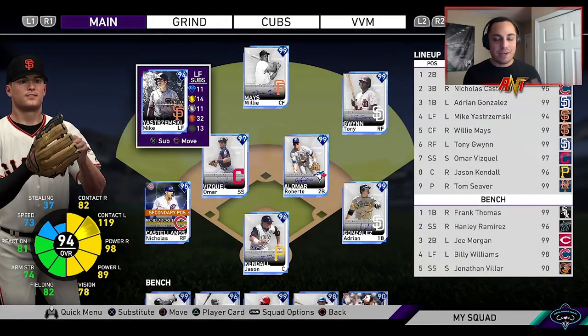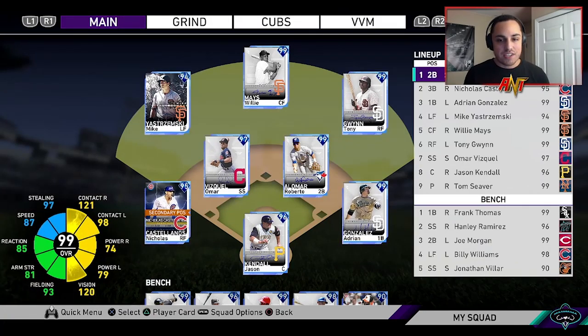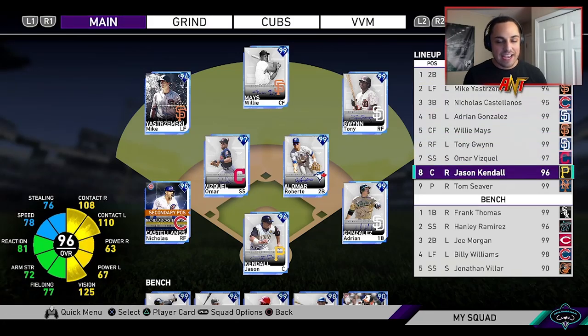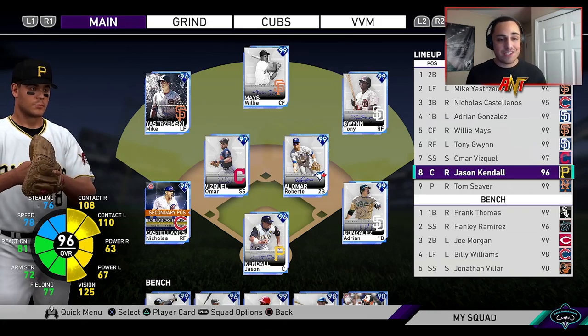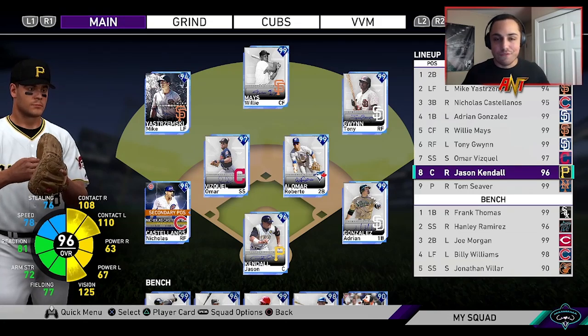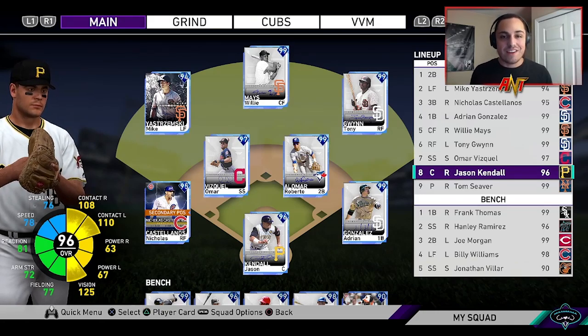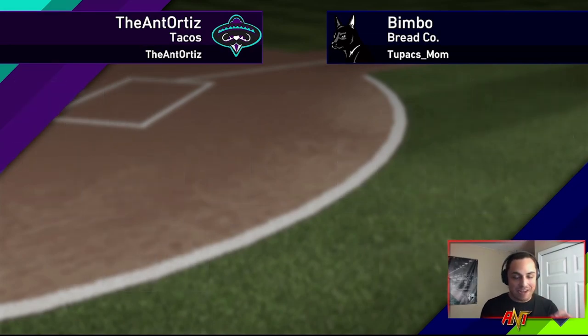Let's see if Yastrzemski, the Yasmanian Devil, can do some damage. You can see the lineup here — Alomar, Castellanos. I'm going to move Yastrzemski up to two to get him involved a lot. The team looks really good. I think some of these Finest cards are gonna be kind of glitchy — let's try out Yastrzemski.